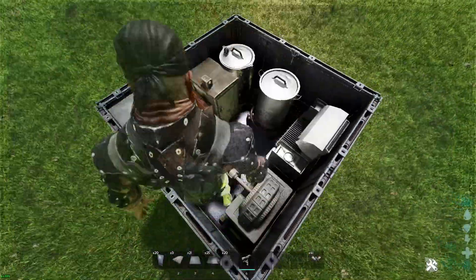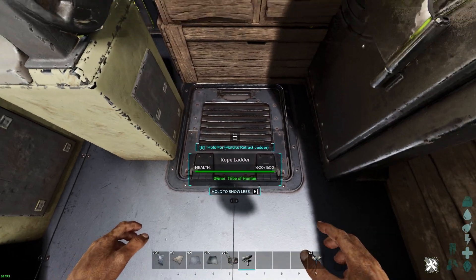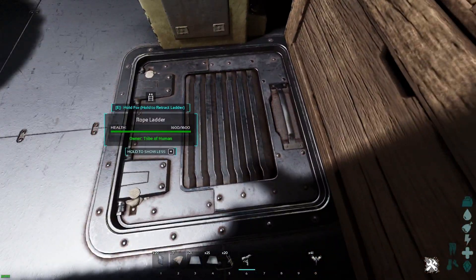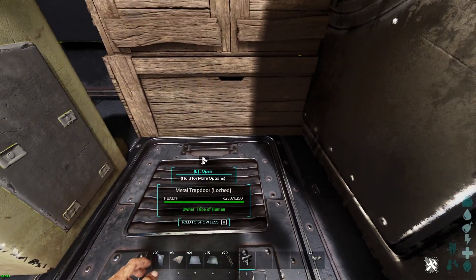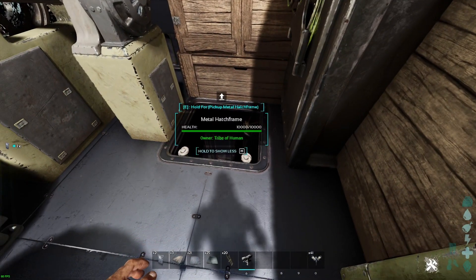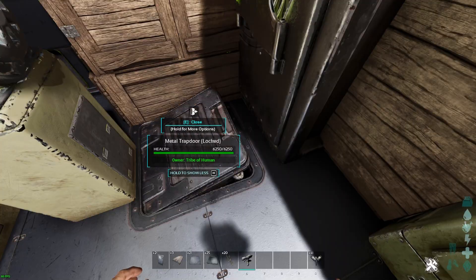Surprisingly, that storage box is not that hard to place — it kind of just clips inside the vault and everything perfectly. You gotta place it so it goes off to one of the sides of the trapdoor opening. You don't want it to open up blocking your path — that's no bueno. You want it to open up to one of the sides so you can actually get by it. Why are trapdoors such a pain in ARK?